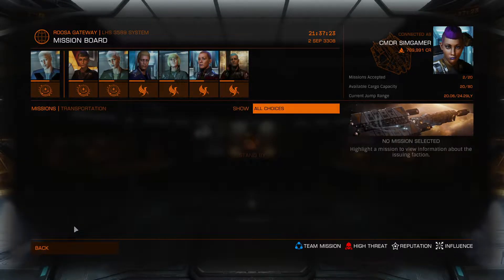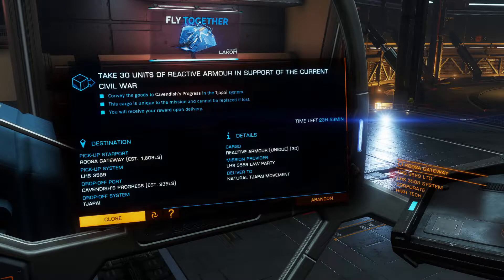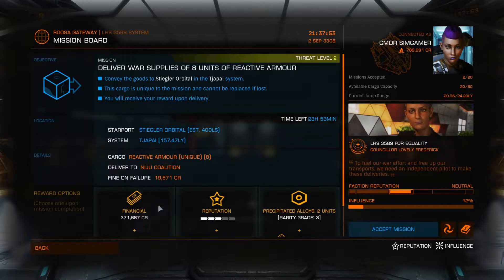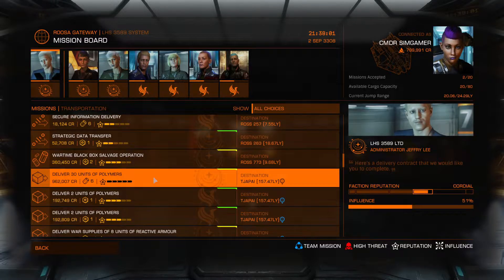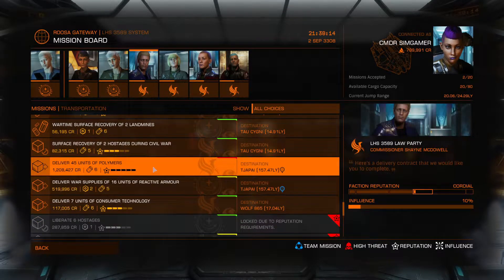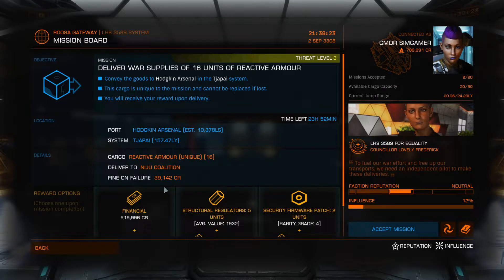But I do know at least they're going to this drop-off, Cavendish's Progress, and then this one also Cavendish's Progress — yeah, this is for different factions. So we're going to the Japai system, Cavendish's Progress. I'm going to keep looking for anything else going there. Two units of polymers, here's eight more units of reactive armor. I don't have room for 30 units of anything — I've got room for 20. 45 units of polymers going somewhere else, 16 units of reactive armor going to the same place. Nope — food can arsenal, okay.